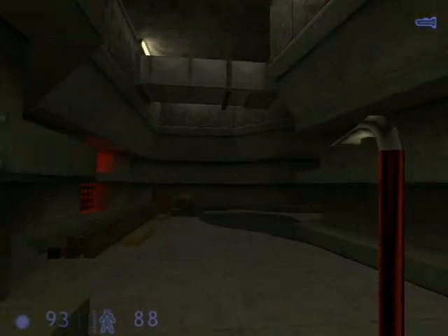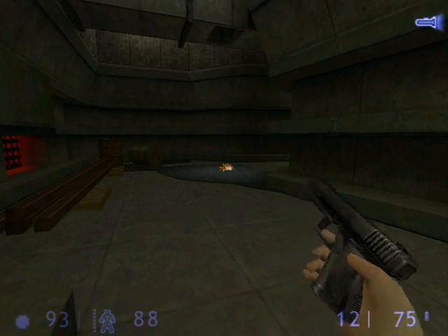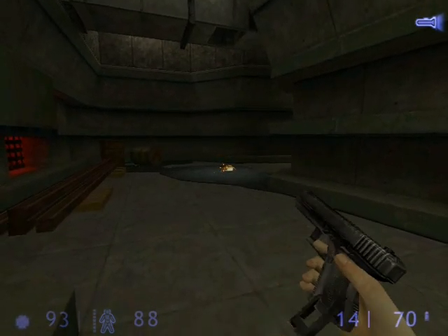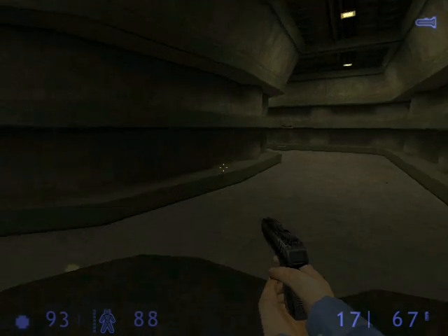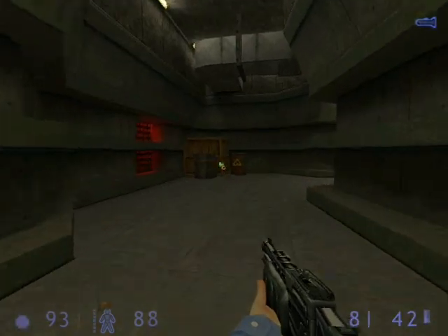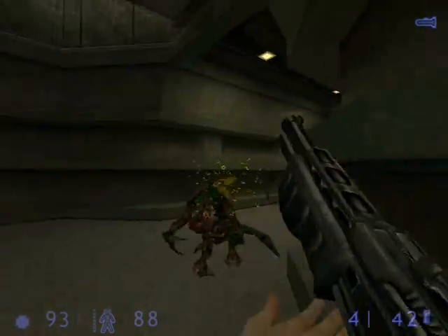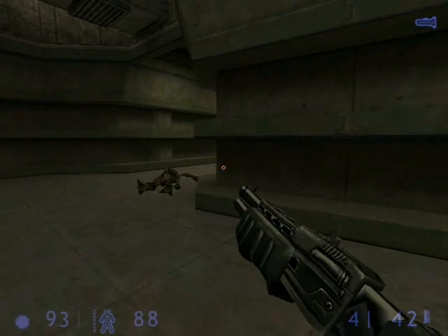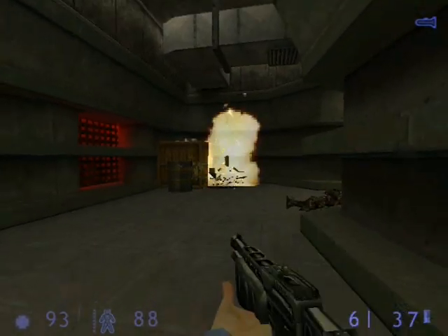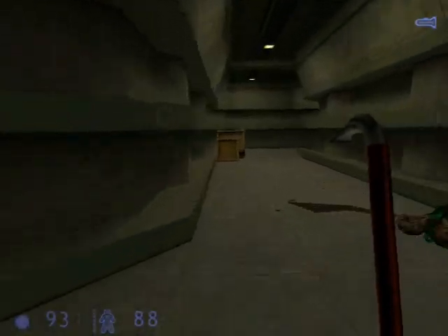Have your shotgun ready for this teleporting vortigaunt, as well as two more on the right side. I just used the double-barrel blast of the shotgun to kill them, and they're all dead. You can blow up the barrel if you want, and also see what's inside the crate — there's nothing. It looks like someone was trying to do some maintenance work on the ladder with the live wire up there. Beyond the ladder, we have another vortigaunt.